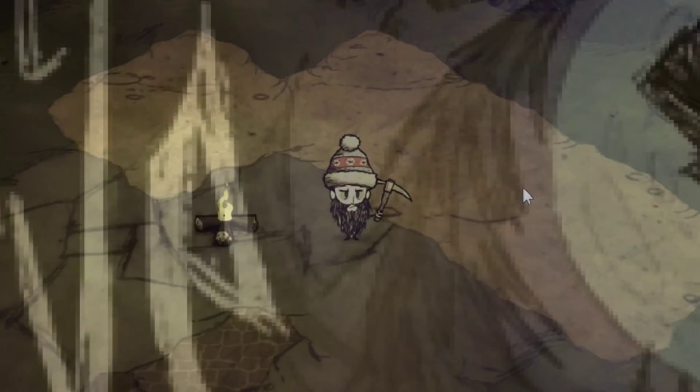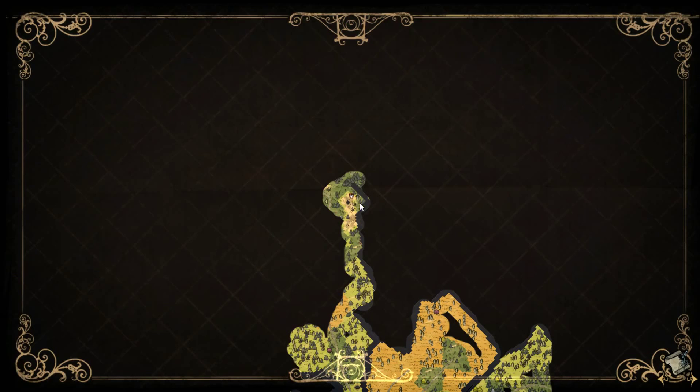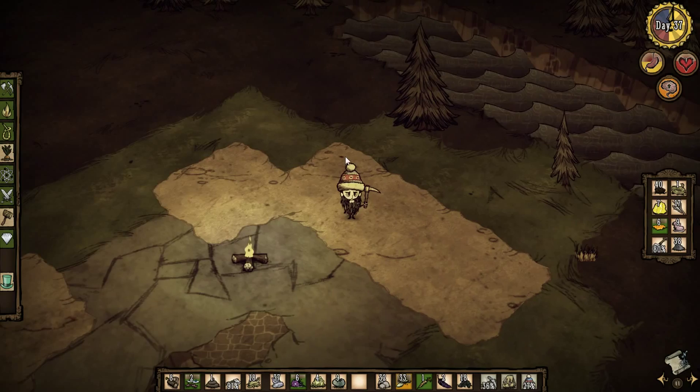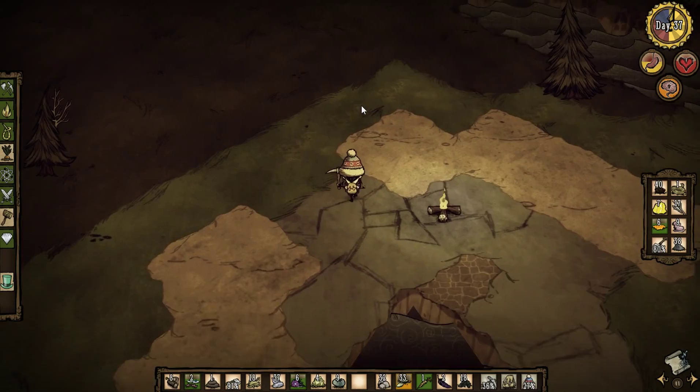Welcome back everybody, it is day 37 and we're doing a little bit of exploring — we're on a bit of an expedition. We're going to explore this area up here, hopefully going to pick up a load of stone, and I've decided — I was doing a little bit of research after the last episode — we really need to build a panic room.